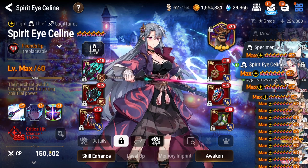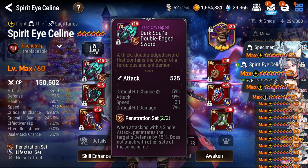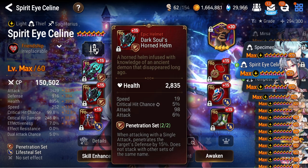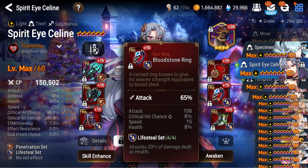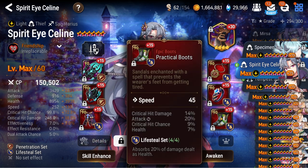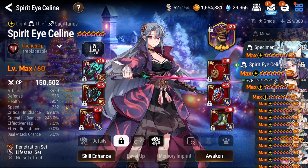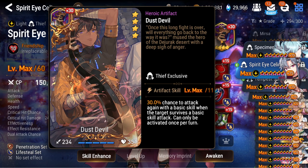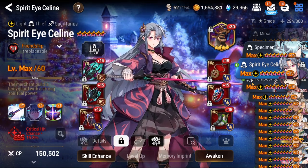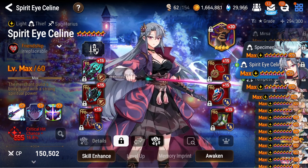Next up, Spirit Eye Celeste — I don't think many of you have seen this build. She's on penetration lifesteal at 252 speed with decent damage. It was hard to get crit chance on her but we somehow managed. Her pieces could roll better but I like the speed on lifesteal set — it helps her sustain quite a bit. She's on Dust Devil for the extra chance to attack again. I need to use her more often in RTA, but people like to pick a lot of dual-attack units and she doesn't do good against dual-attack units.